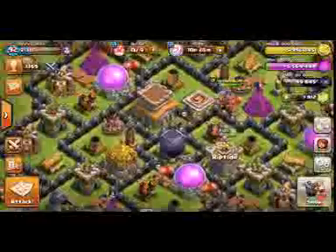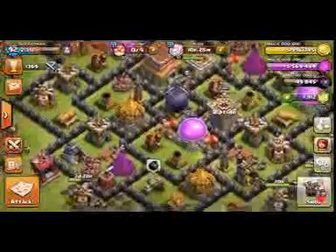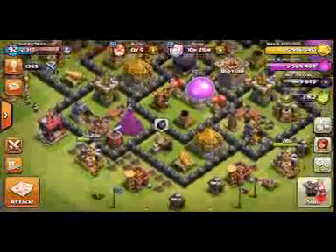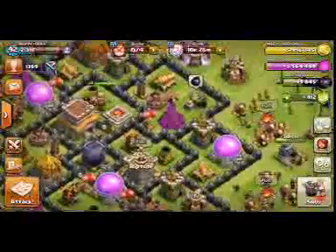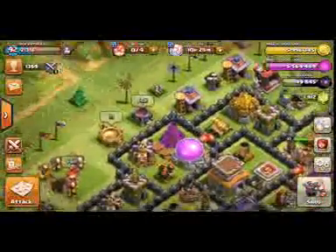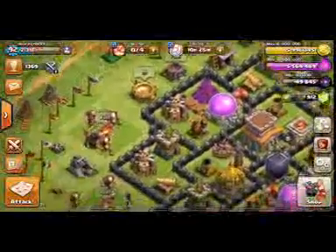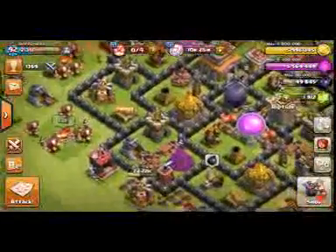See the base carefully — see where I put stuff. See all those defenses here — those are all the trophies I got. The hidden Teslas, the Barbarian King — all the defenses are in very good position. No one can get into this base very easily.